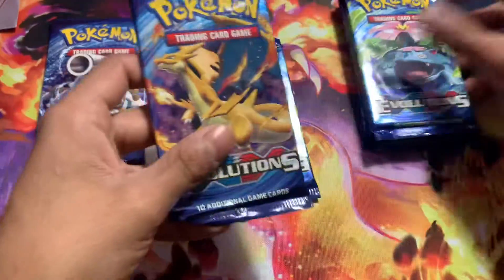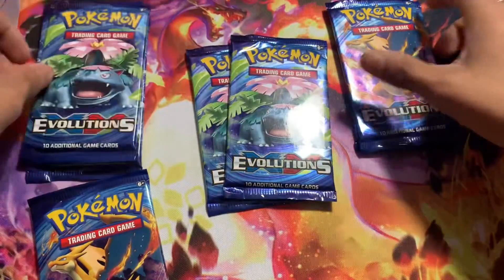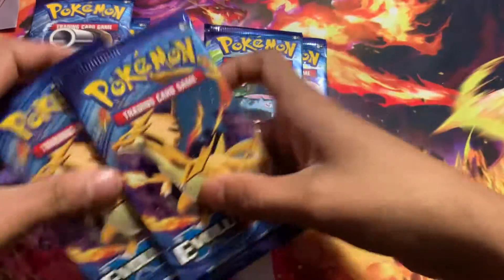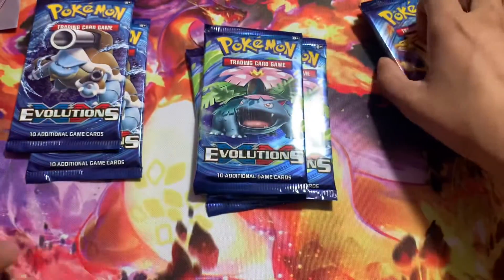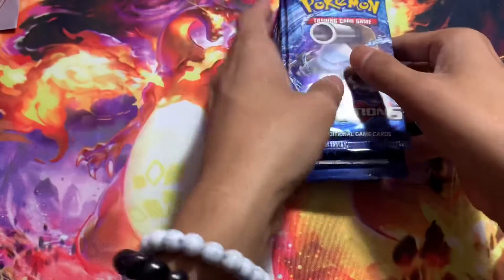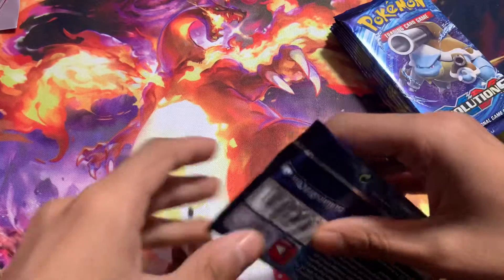We'll start with the Blastoise packs. Charizard's my favorite final evolution, but Bulbasaur's my favorite starter. So we'll keep the Charizards for last, because obviously we are hunting for the Charizard. We'll go Venusaur, then Blastoise first.